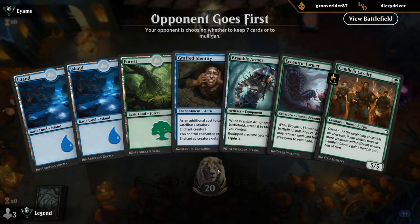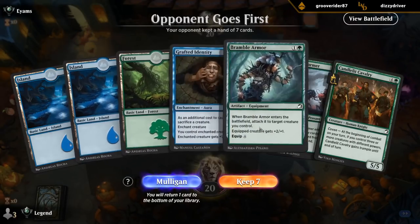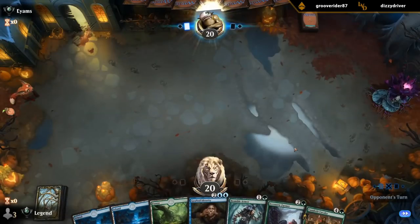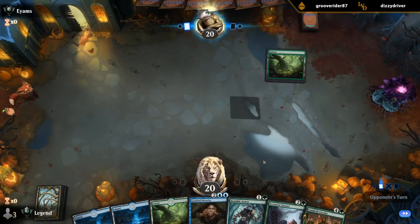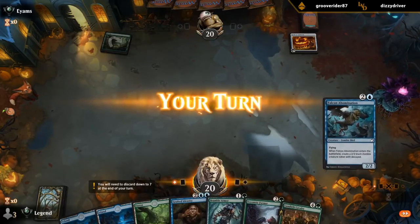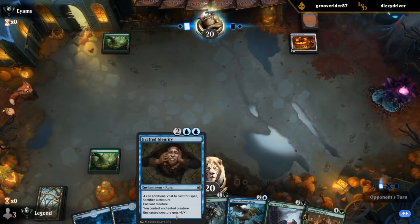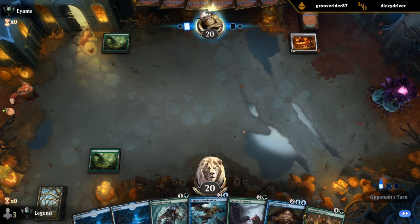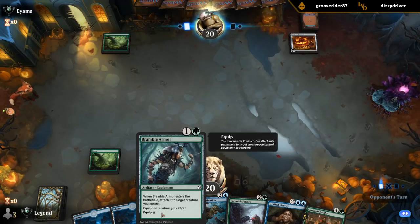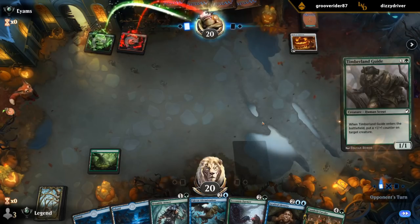Not the most exciting hand, but probably still a keep. If armor hits land number four, we've got access to Grafted Identity. Abomination is the best combo we have with our four-mana mind control. Gotta wait on armor since this functions like the Zendikar equipment that attaches right away. We just need to hit our land drops and we should be fine. Even picked up an actual two-drop.